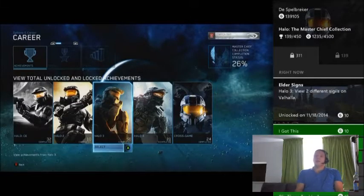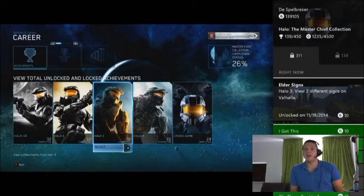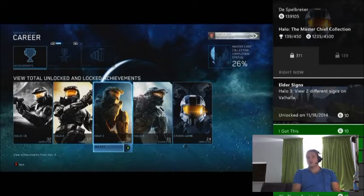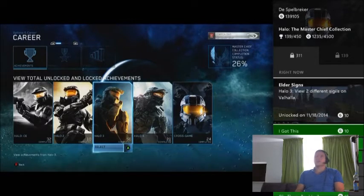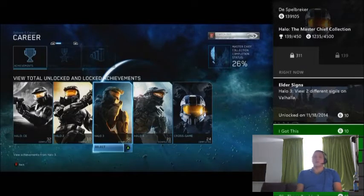This is Spellbreaker showing you how to do the Elder Science Achievement without having the anniversary dates on. The Elder Science Achievement uses two different sigils on Valhalla and requires you to log in on certain dates: October 31st, January 1st, December 25th, July 4th — these kind of dates.